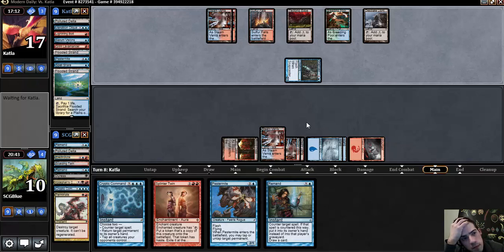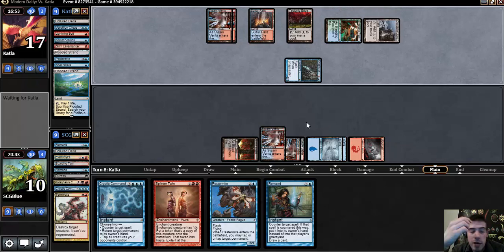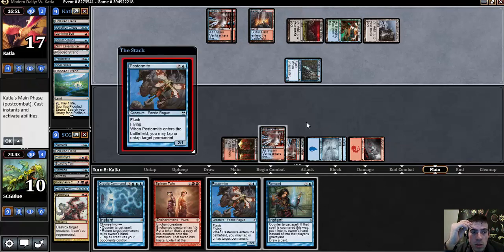I guess I do have enough because my opponent's interaction is a Snapcaster. That means my Remand is enough to stop the Bolt. So I should be able to combo in two if I feel like going for it. Based on my board state, if I draw a Snapcaster at all, that's fine.